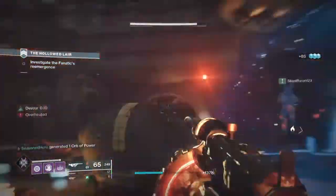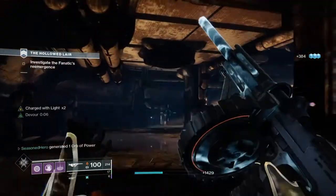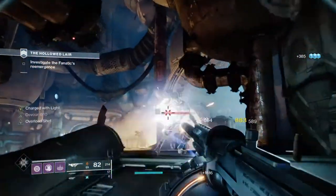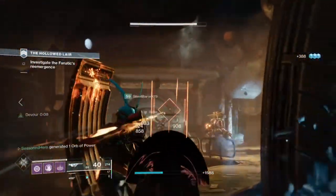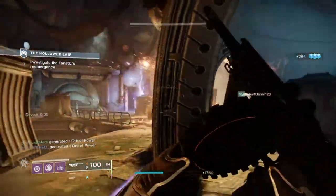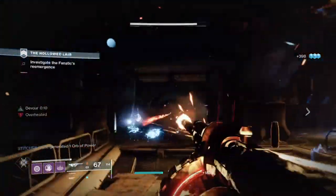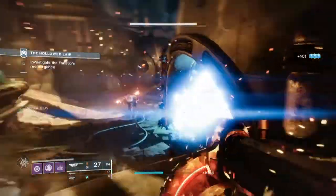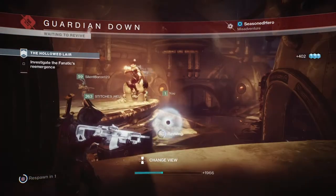After that, the next stat you should invest in is Intellect, as we will be combining this and our super usage with the Berserker mod. Aiming for around 40-50 should be suitable enough, as we can get power via Tommy's multi-kills that will further boost super cooldown. I also recommend staying around this level because the super isn't that great against large groups of adds, so it can easily go to waste — and also, Orbs of Power will flow freely in most content so you don't need to invest too heavily unless you're playing PvP.